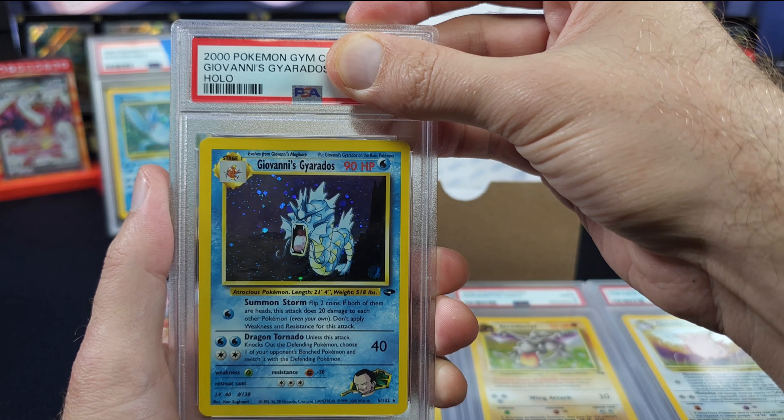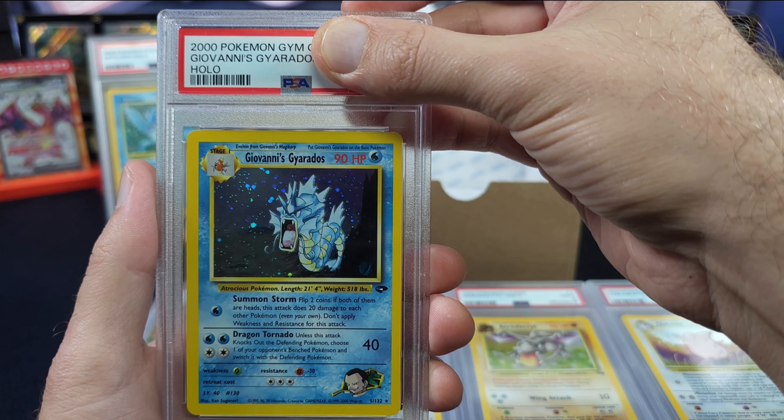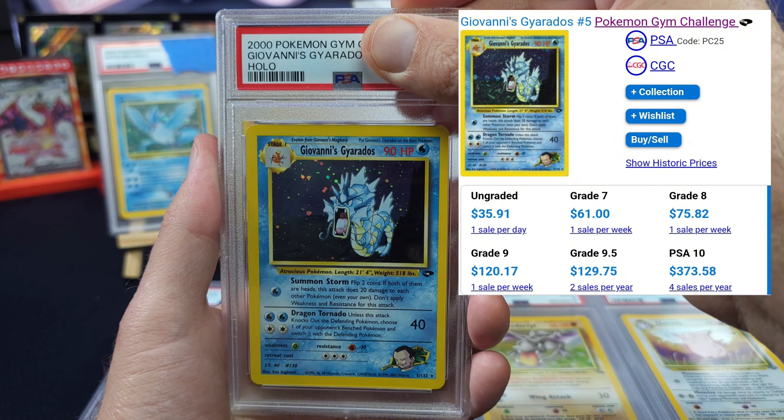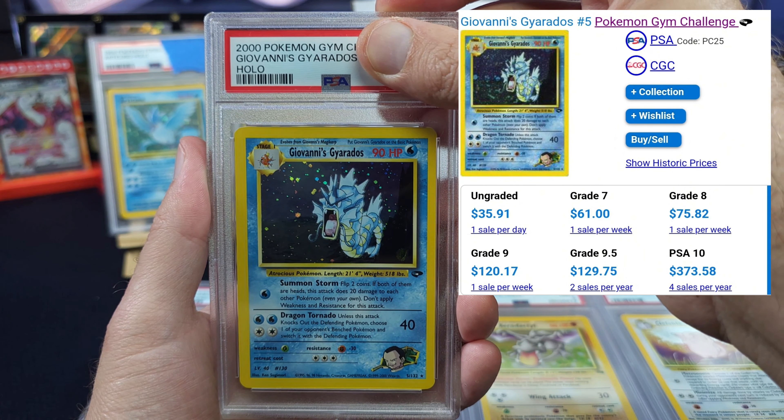Down to the last three: Articuno, Brock's Ninetales, and Giovanni's Gyarados. Starting with Giovanni's Gyarados from Gym Challenge, number 5. Ungraded it's 35, grade 8 jumps to 75, grade 9 is 120, PSA 10 is 370. Three, two, one — nine! 120 dollars — very nice. People just love Gyarados.